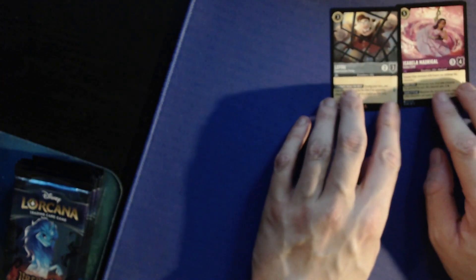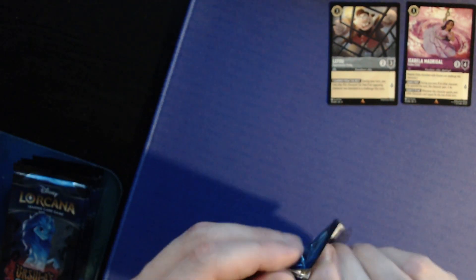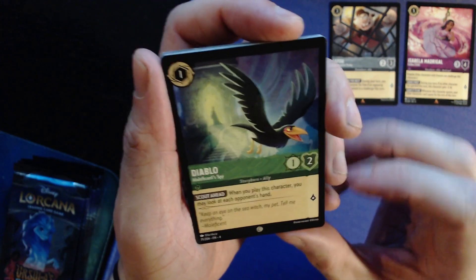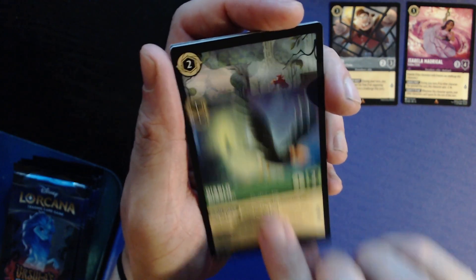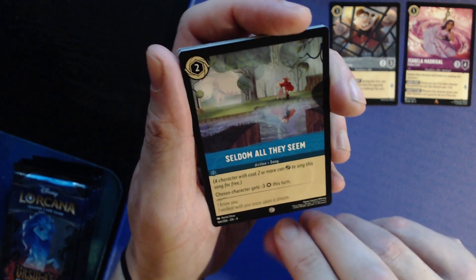Starting off first pack — not bad. The Isabella card is kind of cool and I think a full Madrigal deck could go pretty good if people commit to it. Very excited to see what people do with it. Pack two: Diablo, one for one/two, one lore — when you play this character you may look at each opponent's hand. That's dope.